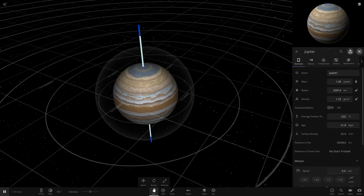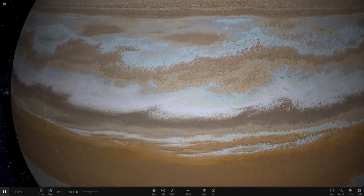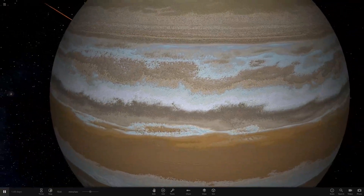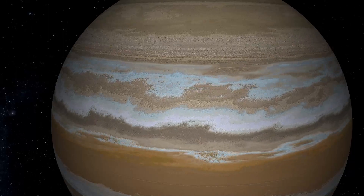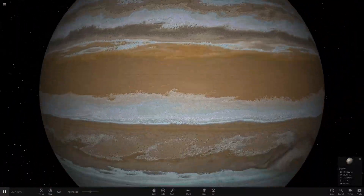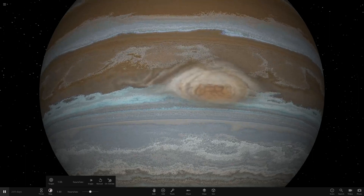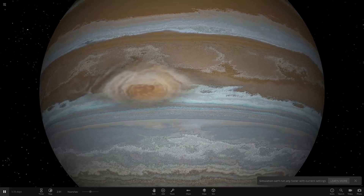Jupiter has some velocity so we'll set it to zero speed so we can really gaze upon it. We'll zoom in and take a moment to enjoy the way the bands swirl around. We'll also set the object's rotational period to zero so we can watch all the bands go around. Turning off orbits and labels and speeding up time - now you can really see all of this at work. I love the way Universe Sandbox simulates all the gases swirling and mixing.